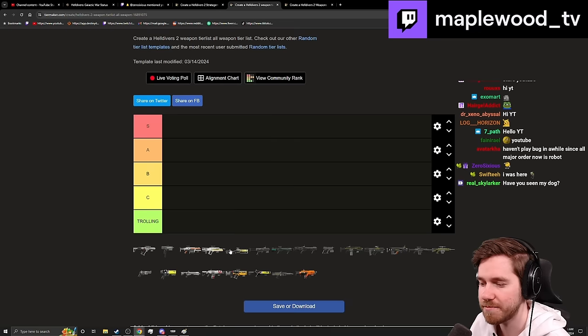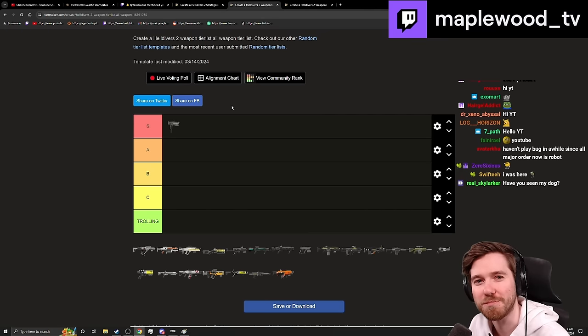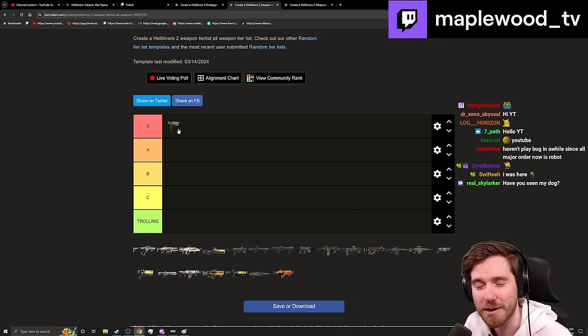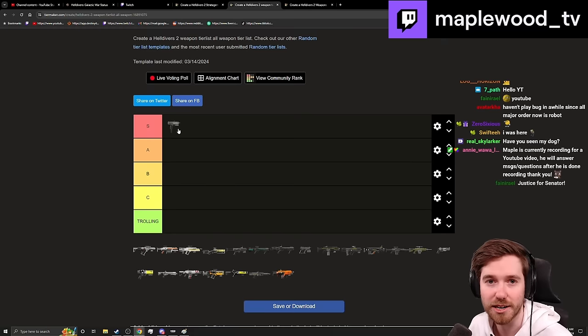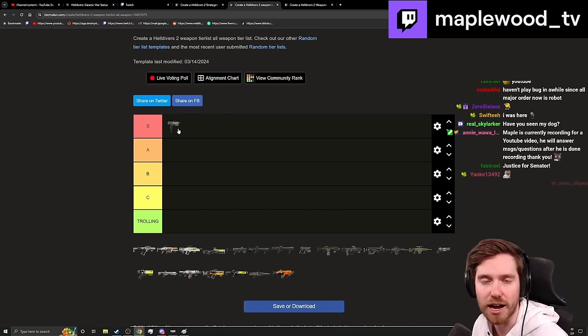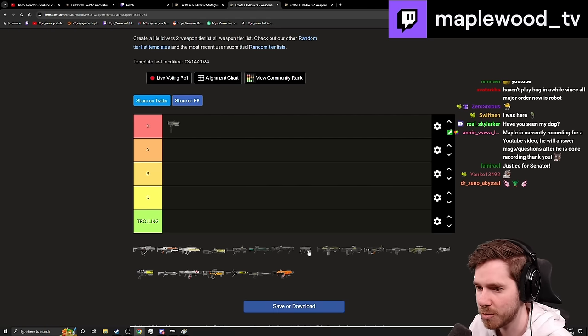Starting with sidearms: the Redeemer goes straight to the top — it's so good it might as well be a primary. It has very similar damage stats to the basic Liberator. Little bursts of the machine pistol kill mass amounts of hunters, scavengers, and everything in between, helping alleviate ammo concerns on your primary. Fantastic, super strong.